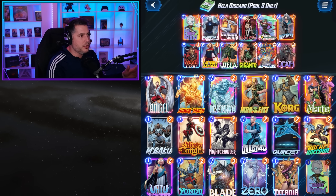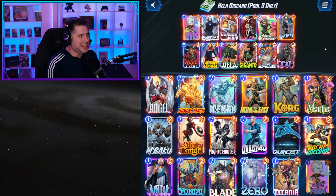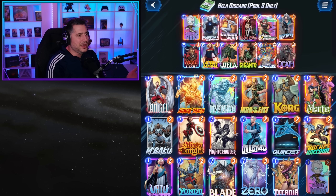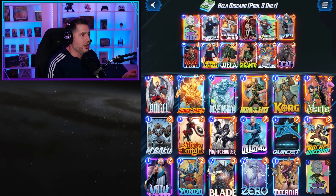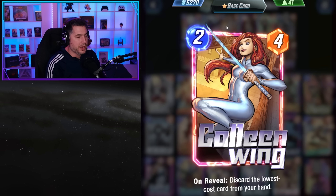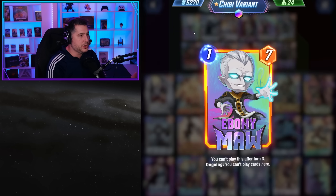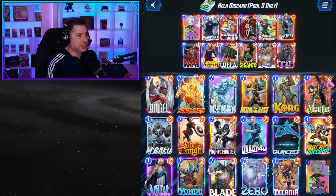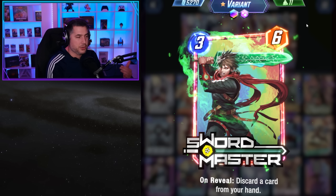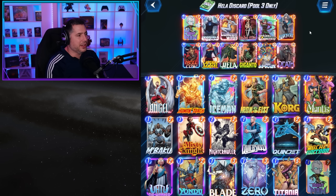You really don't want to discard Hela — you obviously want to play Hela on turn six. You have a number of cards that play an important role in controlling the discards. First, Calling Wing is guaranteed to hit the lowest cost card for a discard, which is often Ebony Maw. Moreover it can hit Swordmaster if you weren't able to play Swordmaster early because you were trying to dodge discarding Hela.